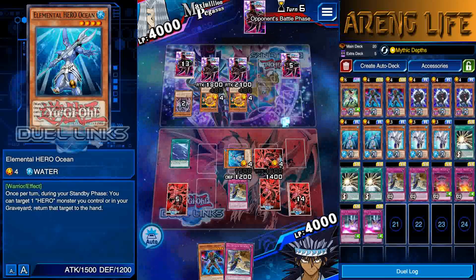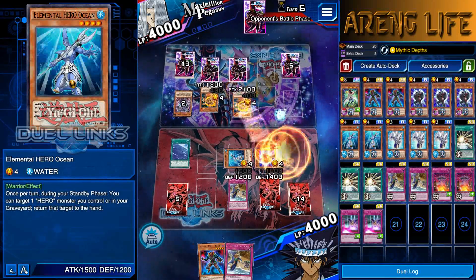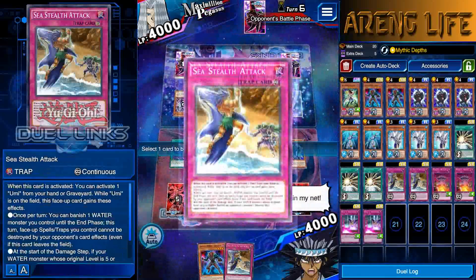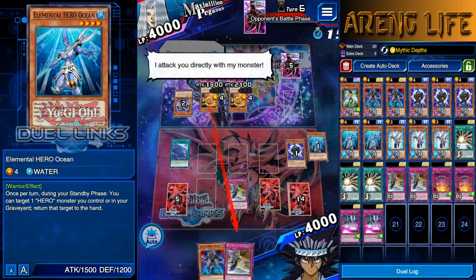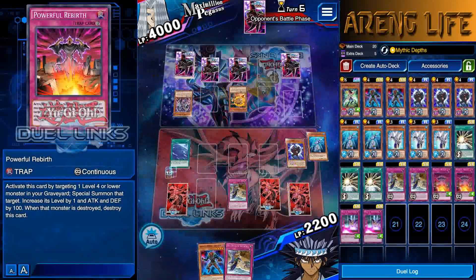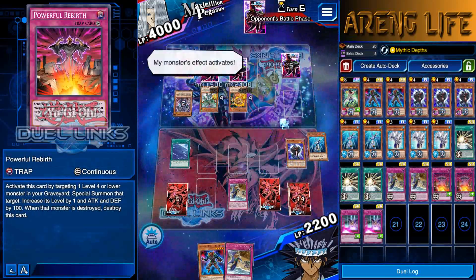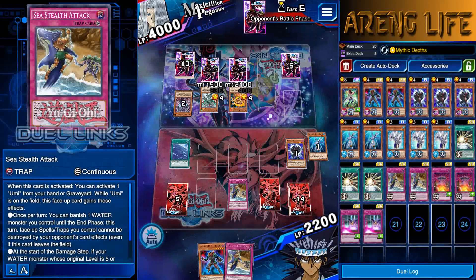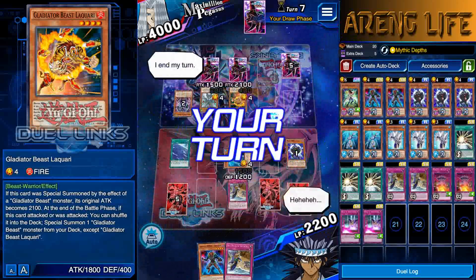I'll take the direct attack. At least this way you cannot blow up my stuff. He can try to go into Bestiari and pop this card, but I will use it so he won't be able to destroy it. He's gonna try to pop — obviously they cannot be destroyed. What a fool! And he did not switch out the Equip — interesting.